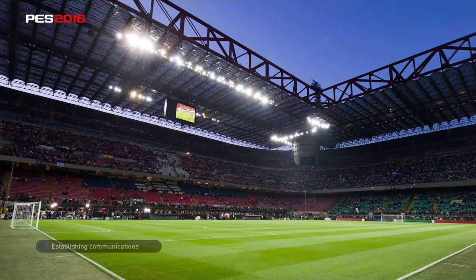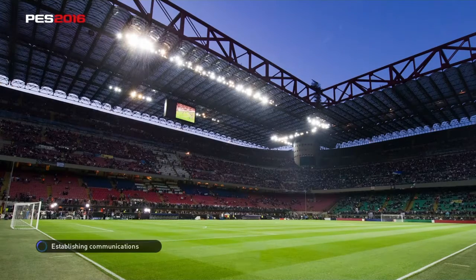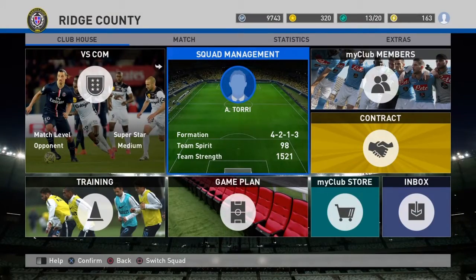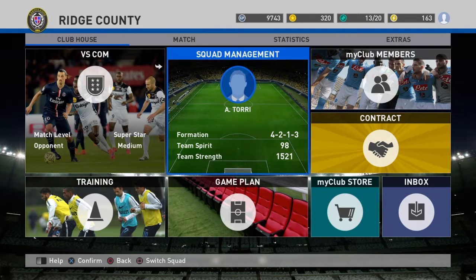I have played MyClub. I've played against other people online, played against a computer, and kind of built a team. You can see my GP points standing at 9,743. None of those GP points have been bought with real money — they've all been earned by doing things in the game. You can see on the versus computer I've got superstar or medium difficulty. And if we go into the squad, this is how I've done my one.